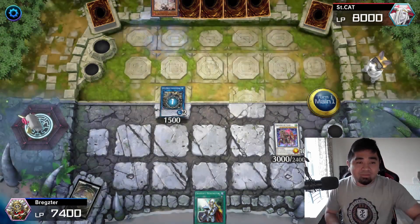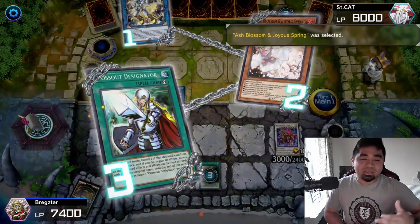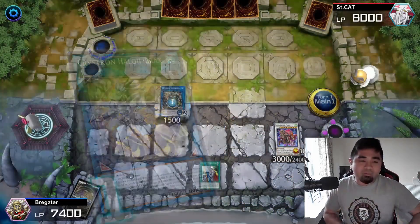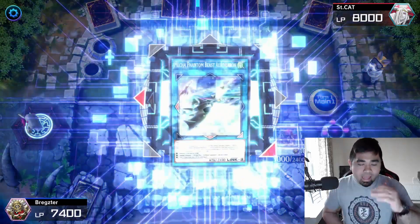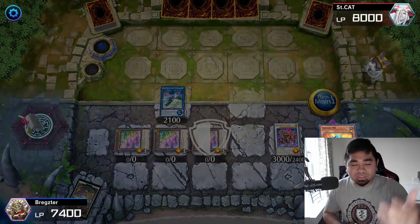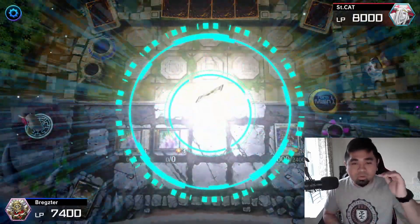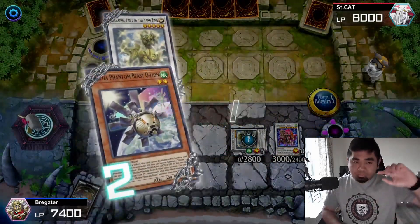Halqifibrax is activated and our opponent activates his Ash Blossom. Luckily we have a copy of Crossout Designator in hand — we activate that, banishing one copy of our own Ash Blossom out of play. We move forward with our combo through Halqifibrax, get our Deskbot 001 to the field, move on to Auroradon, and summon Auroradon with its three tokens to the field. Since we have Deskbot 001 instead of Jet Synchron, we special summon Deskbot 001, then summon another Mecha Phantom Beast, and that's O-Lion.